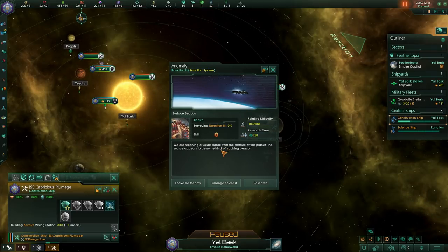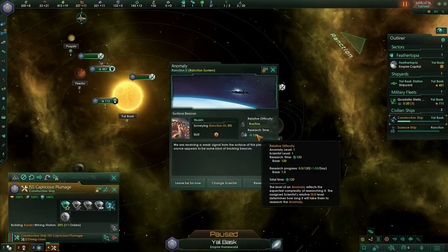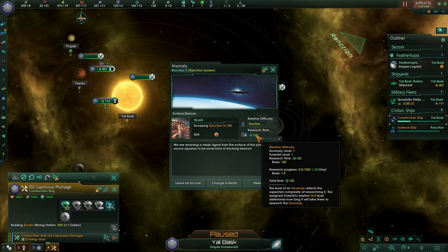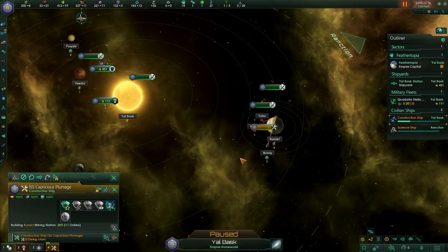Our first anomaly! Anomalies are things you'll occasionally trip over. There are varying difficulties for anomalies, and how long it takes to research them is dependent on the anomaly difficulty versus the skill of your scientist. This is just a simple level one anomaly and we have a level one person, so it's routine difficulty and takes 120 days to research. If you bump into an anomaly that's way out of your league, you can leave it for now and come back to it later. But for now let's just research this. You can see the progress filling up as they research it.